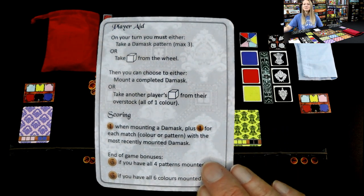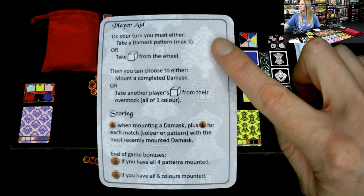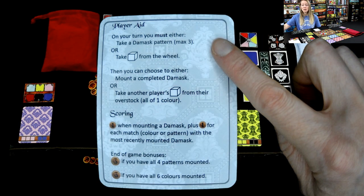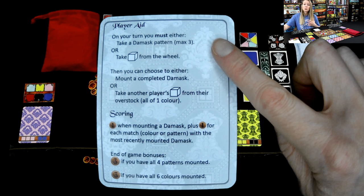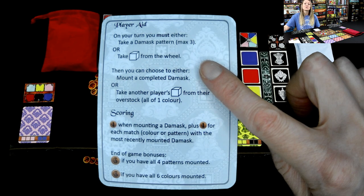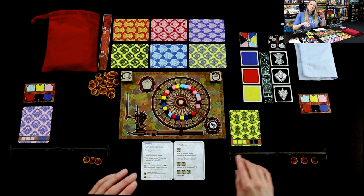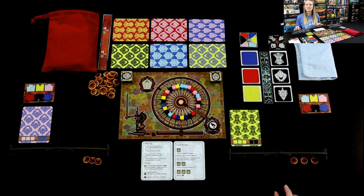We're going to jump right into the very first player's turn. On your turn, you must either take a damask pattern — if you have two or fewer, you can take one, but if you have three, you're not allowed to take one, which means you're not allowed to replace. Or you can take silks from the wheel. I'm going to look at what I'm doing here and figure out which one of those two things I want to do.